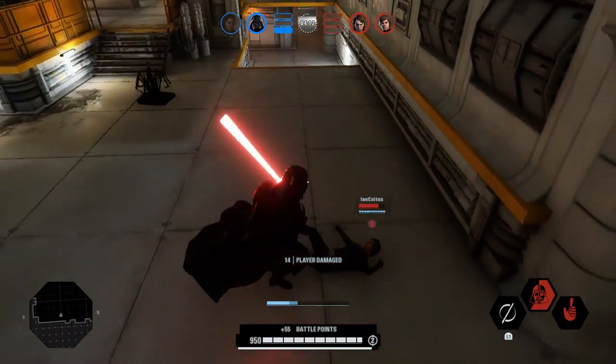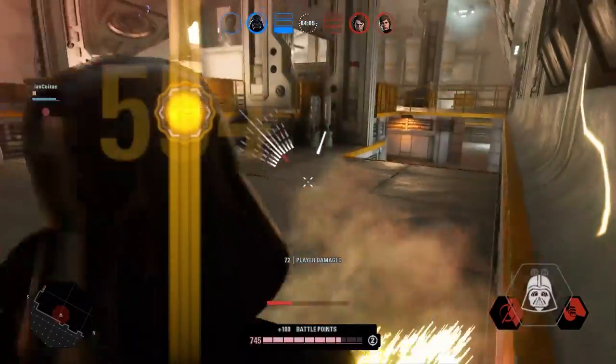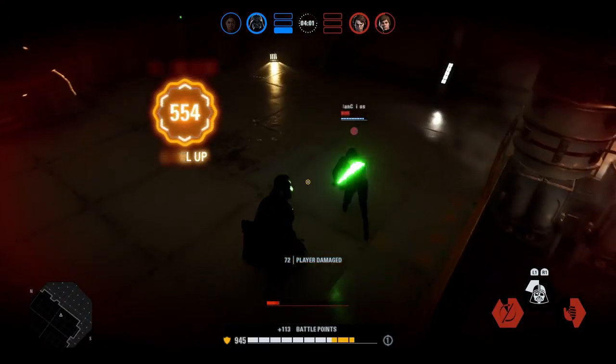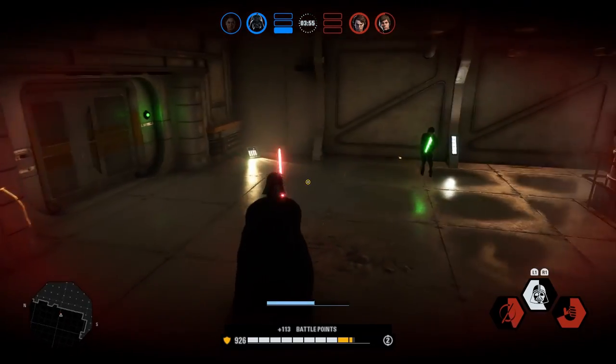That was a really smooth double dodge into the choke, and another tasty double hookswing after that — parried him with the saber throw. This man doesn't know what to do right now. Caught him with that attack. So yeah, definitely more devastating with Vader when you add in that choke damage. But Kylo's are nothing to scoff at either.